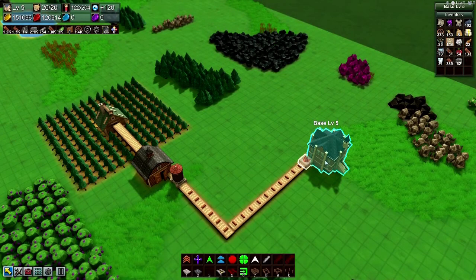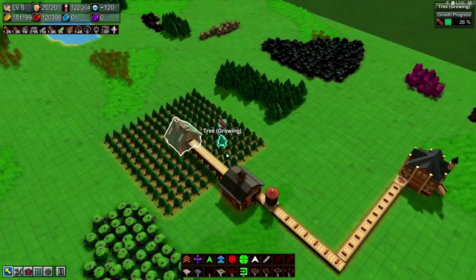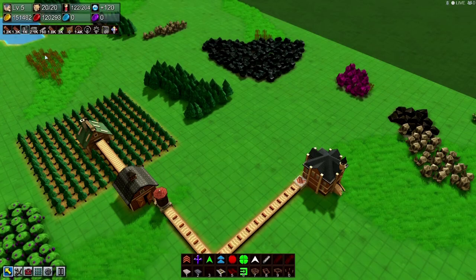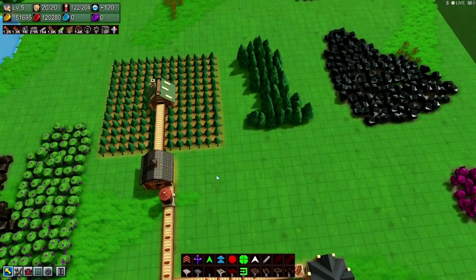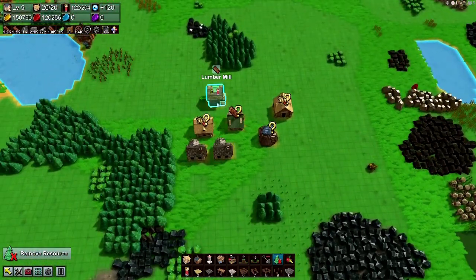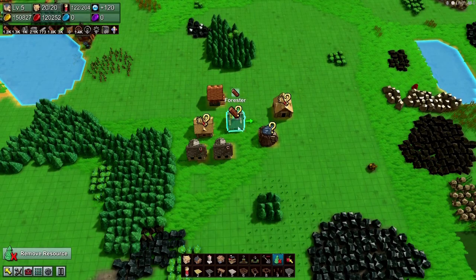As soon as this thing gets done emptying out I'm going to put a grabber on here and let it go. The next thing is going to be planks. We need to find a spot for planks — planks use wood, but I think I want to create a whole new spot for it. Let's see if we've got any more farms down here — lumber mill, forester.